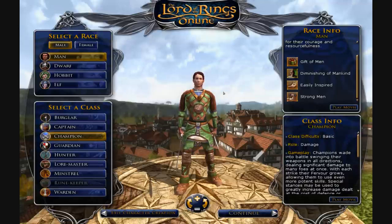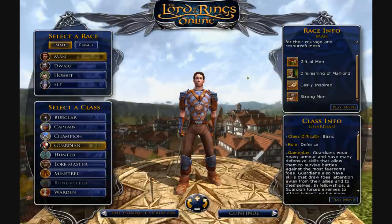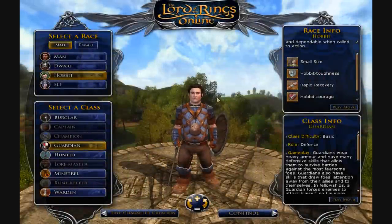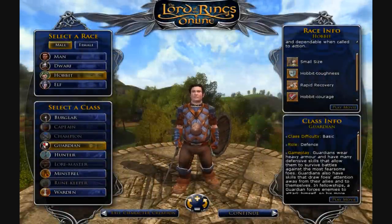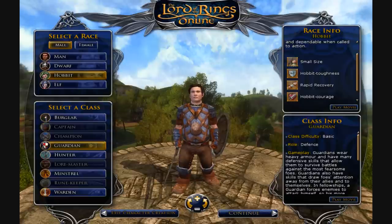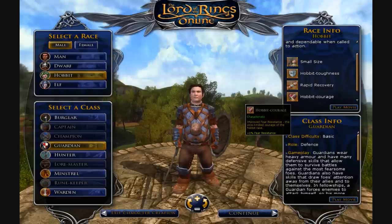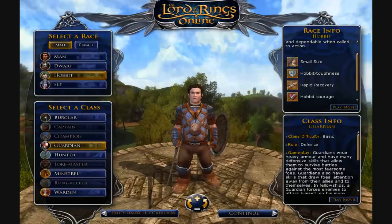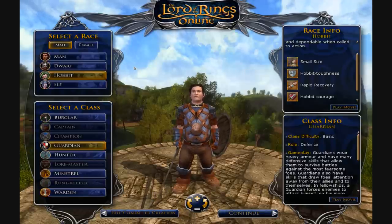Differences like this really impact your character. For example, if you create a man guardian, because of his increased fate, he would regenerate a lot in combat. Whereas a hobbit guardian, because of his increased vitality, would have greater hit points to start out with. Also because of his rapid recovery, once out of combat he regenerates health a whole lot. He also has hobbit courage, which increases his fear resistance. Hobbits are basically small in stature but make up for it with vitality and agility bonuses, although they are weaker than other races.